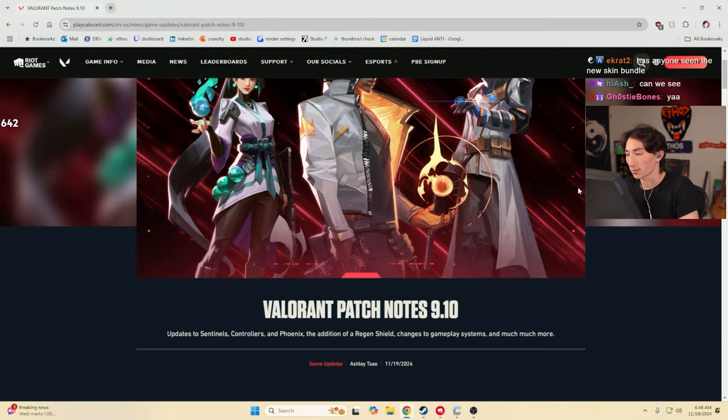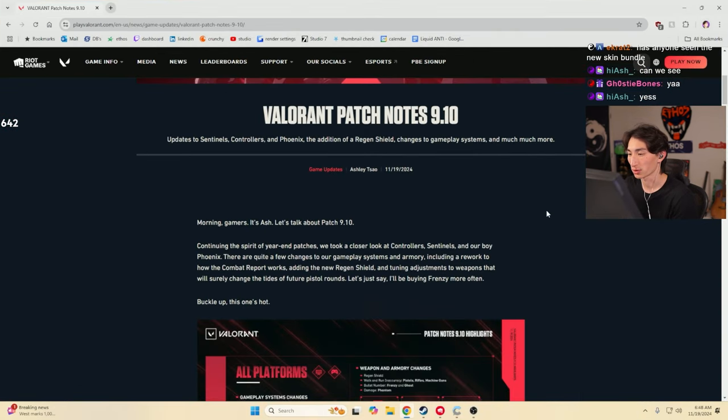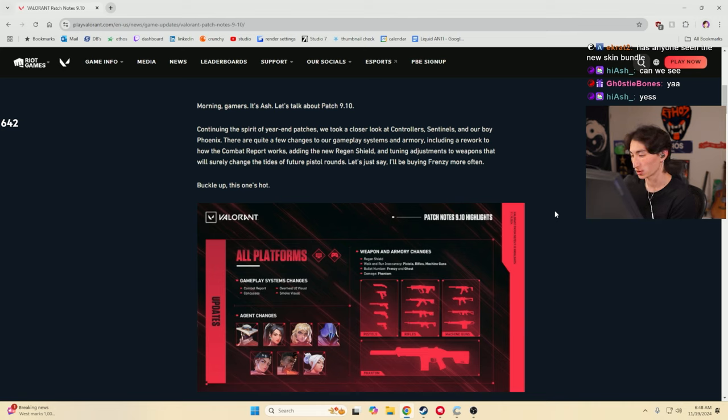Today we're going to be talking about the new Valorant 9.10 update, which is going to include a lot of crazy big things, including the regen shield, walk and run inaccuracy on guns, and then also some agent changes as well. This is a big one, so buckle in and let's take a look.